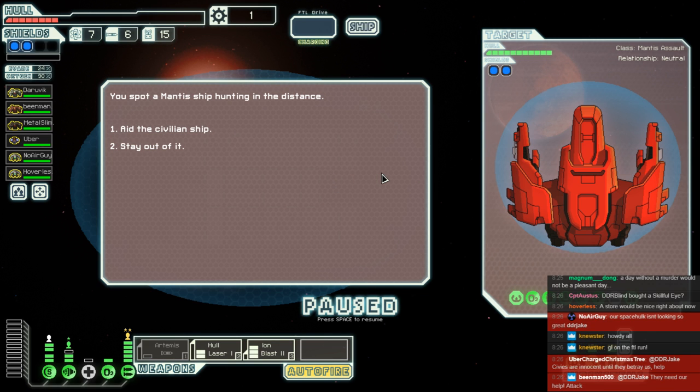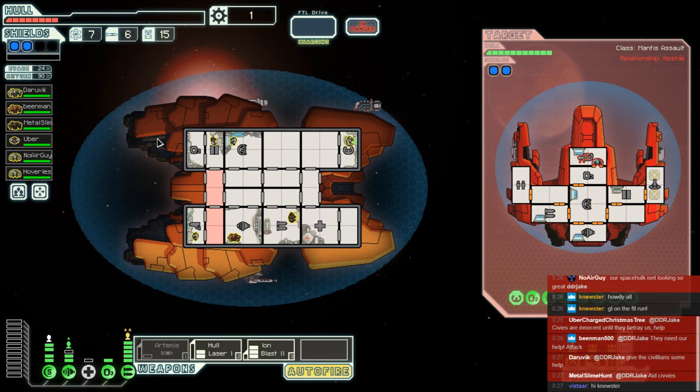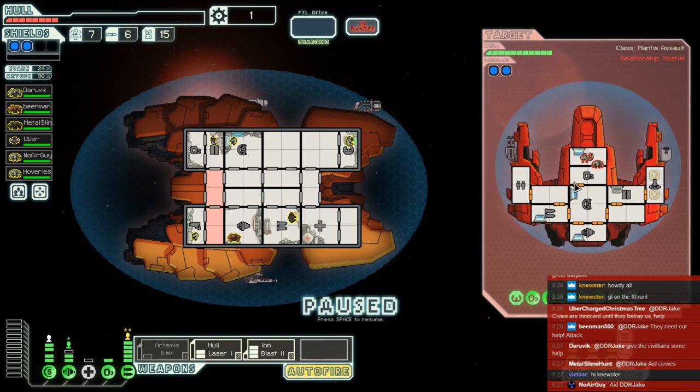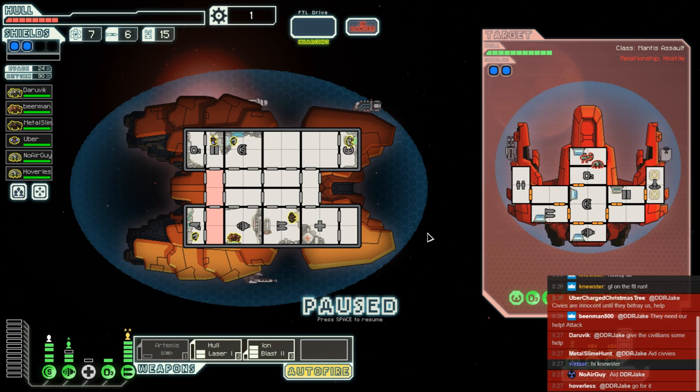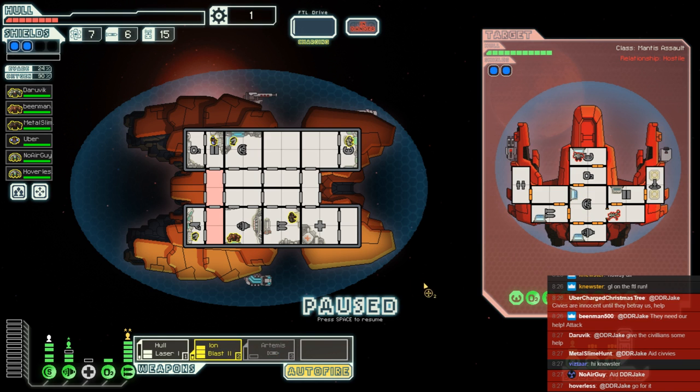It probably can't penetrate our shields unless they're really skillful. Are we going to aid a civilian ship or just stay out of it? Newster pops in to say hello and wishes us good luck on the FTL run — good luck is integral for FTL. They need our help, attacks says the Beanman. Ubercharger says civvies are innocent until they betray us — we've got to help them out. Let's give them that aid. They do have a teleporter though, but with such a small crew it's very possible we can kill everybody.